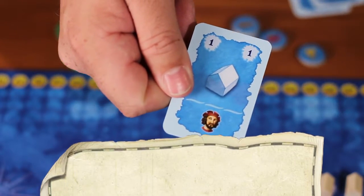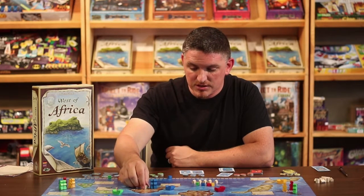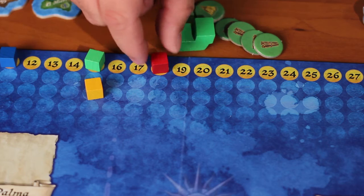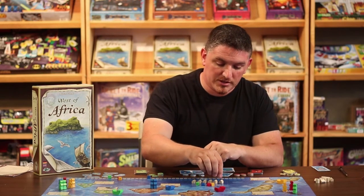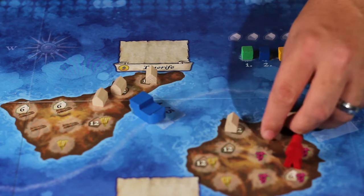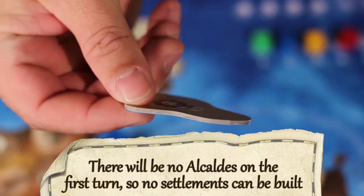Now let's look at the founding settlements action card. Whenever you found a settlement, you take a settlement marker from the settlement track and place it on the island space where you want to found a settlement. The cost of each settlement is listed right on the space — for example, a settlement in Tenerife costs six gold, moving you six spaces down the gold track. Every time you build a settlement, it also moves you three spaces up the victory track. During a full game turn, you only have the settlements available on the settlement track. In order to build settlements on an island, you have to be the Alcade of that island, meaning you earned that token in the previous turn.